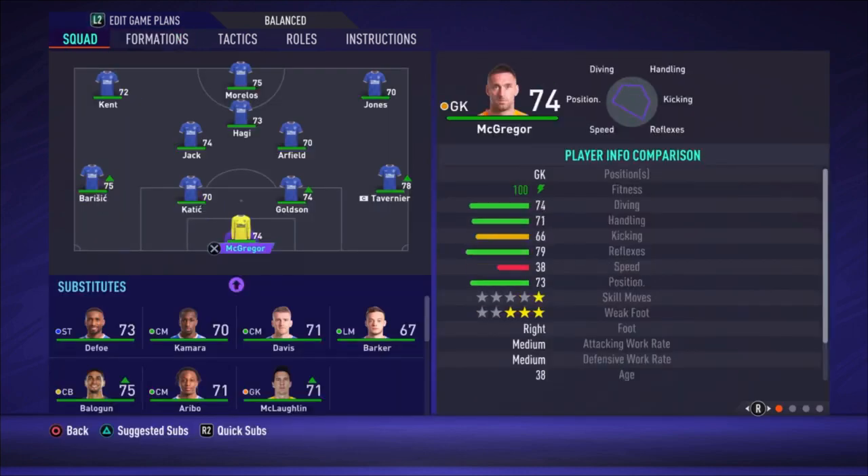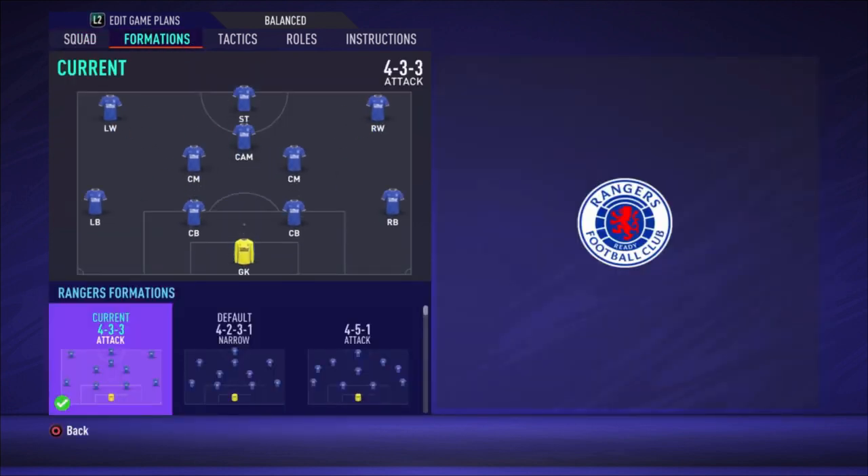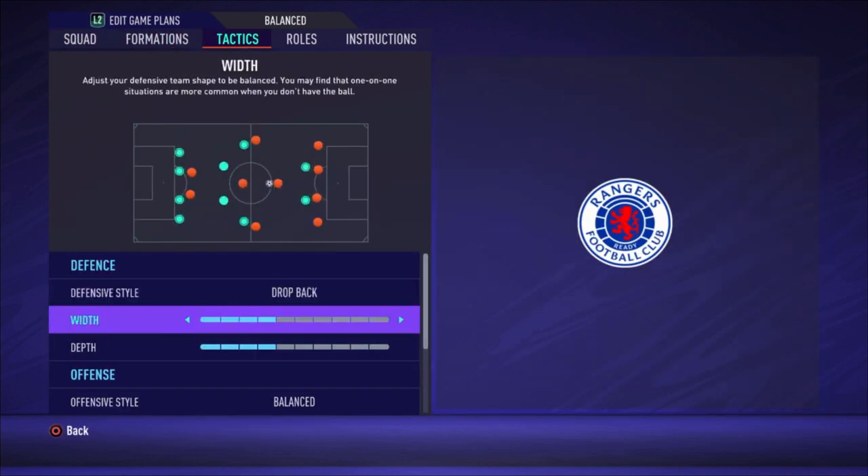I'm going to start with the formation — it's a 4-3-3 attacking formation. The lineup: McGregor is the goalkeeper, Tavernier is the right defender, Goldson and Katic are the center backs, and Barisic is the left defender. Arfield and Jack are the central midfielders, Haji is the central attacking midfielder, on the right side we have Jones, Morelos is the striker, and Kent is the left winger.